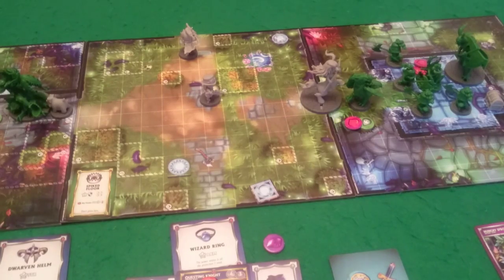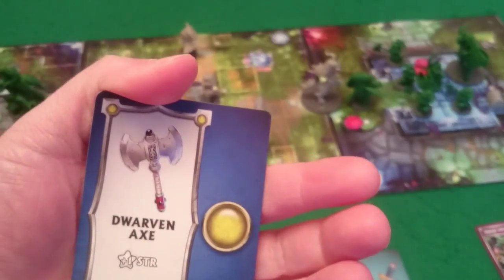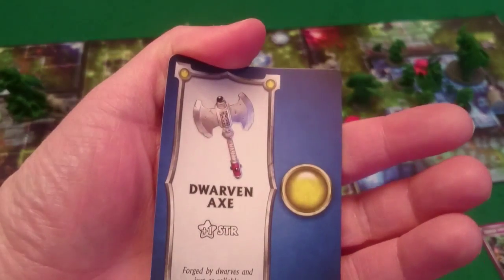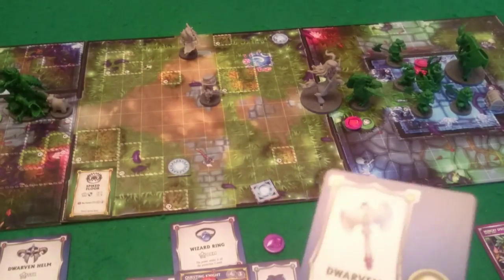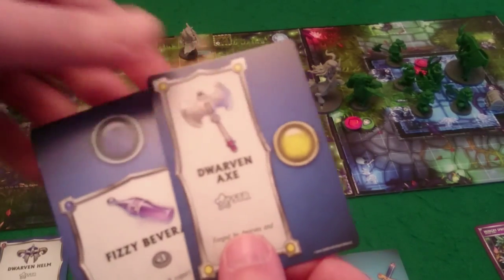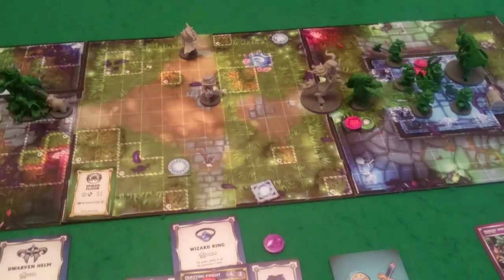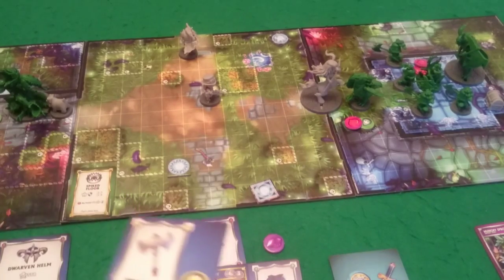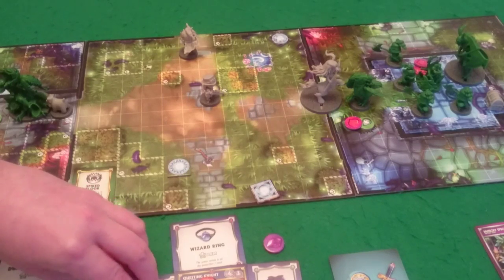We get two loot cards because we killed two creatures. We get a Dwarven Axe which gives automatic one strength — that might be better than the red dice — and a Fizzy Beverage. I'm going to reduce Princess Emerald's armor to give her an extra action with the Fizzy Beverage. And I'm going to replace the Questing Knight's Ogre Mace with the Dwarven Axe. Finished the power-up phase, so we move on to the console turn.